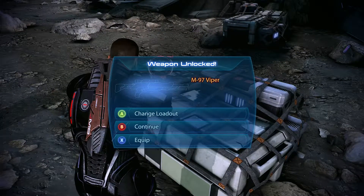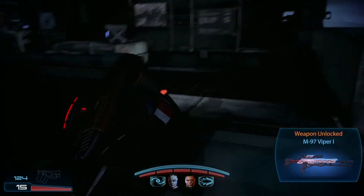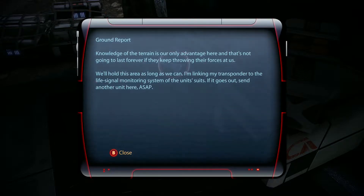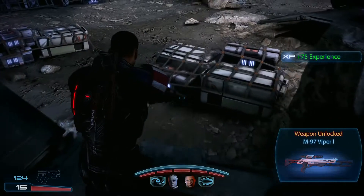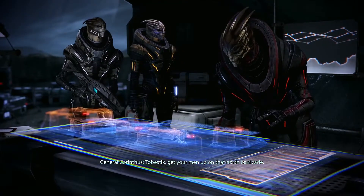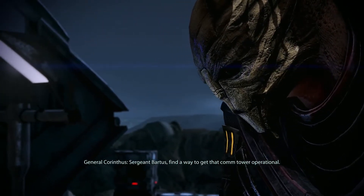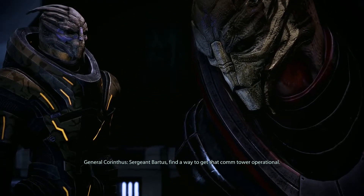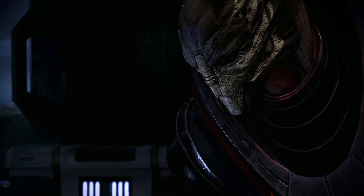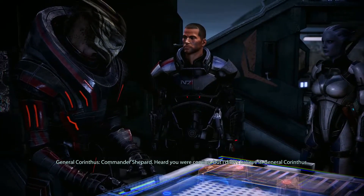We got another sniper rifle. Temestic, get your men up on that north barricade. Sergeant Bardus, find a way to get that comm tower operational. General? Commander Shepard — heard you were coming, but I didn't believe it.